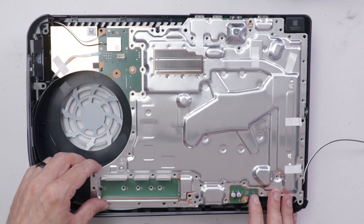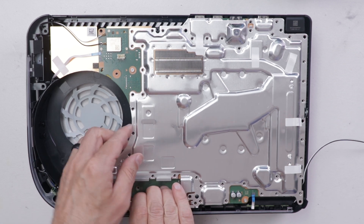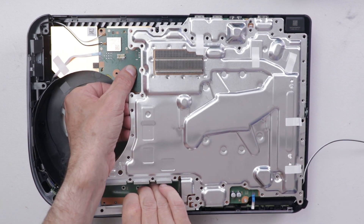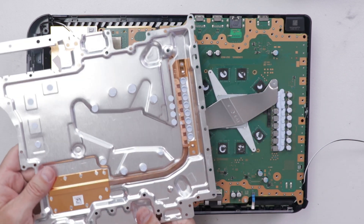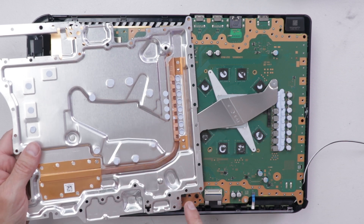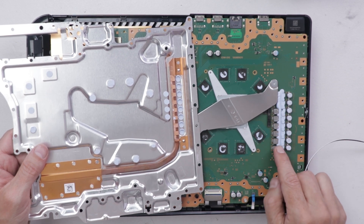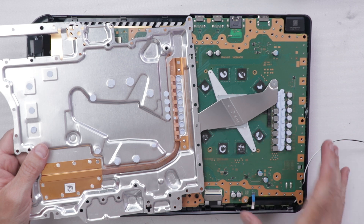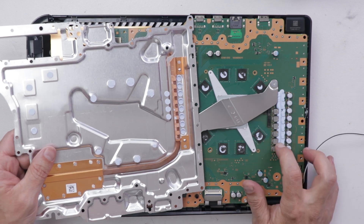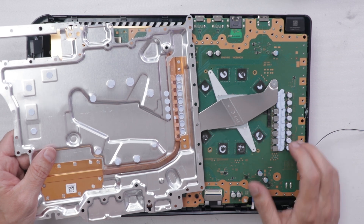Now that we have all of those screws removed, we can remove this metal plate. It is stuck on there really good because it's got all this thermal paste right here and all along here — it was stuck the most right along here. This is actually kind of hard thermal paste already — a viscous thermal paste, not like the thermal paste you usually put on the main chip of a computer or game console. It's a little bit thicker, and it's already kind of hardening, which is interesting.